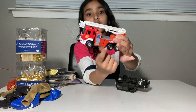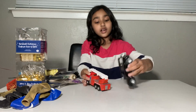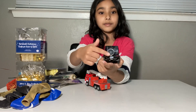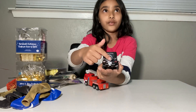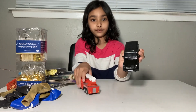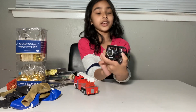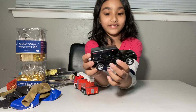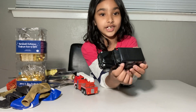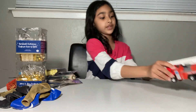It looks like we got two wheels and one wheel on the other side. Oh, it looks like a nice black car. Like some cars that have design wheels on the back. Let's see if the door opens — oh my god, the door really opens! And there's a little steering wheel in there. It's mini. Let's go ahead and put this to the side.